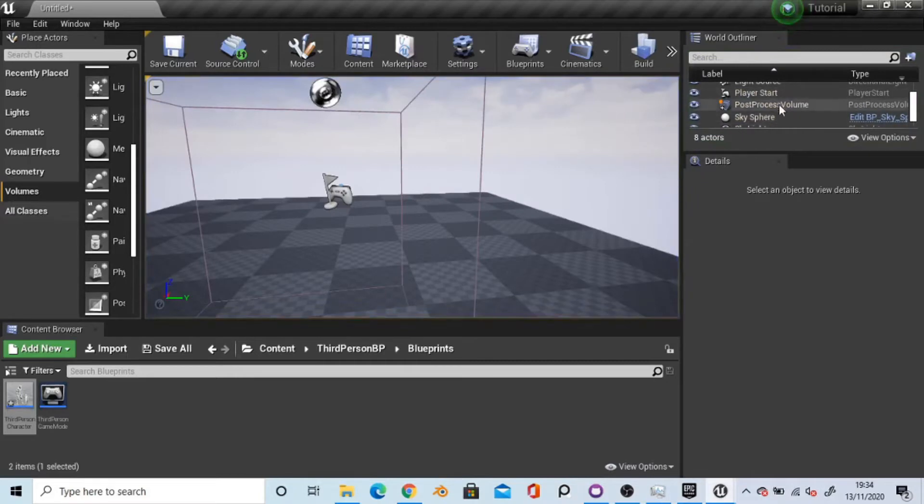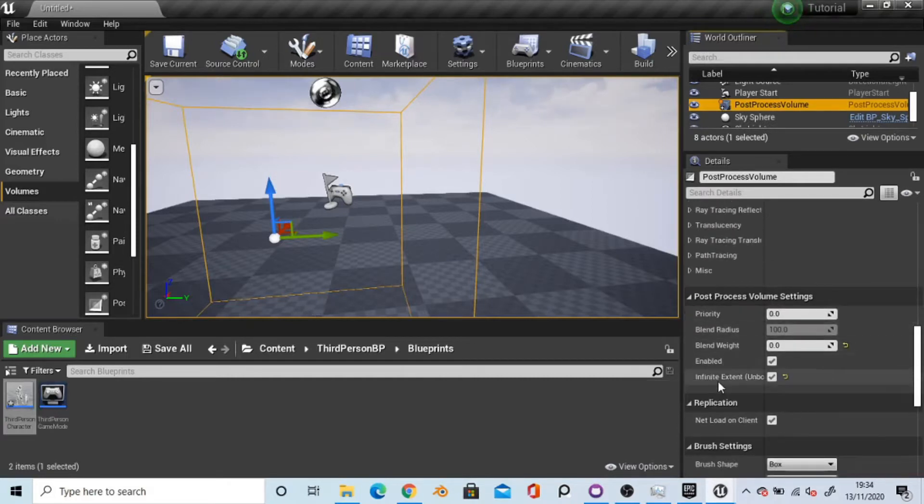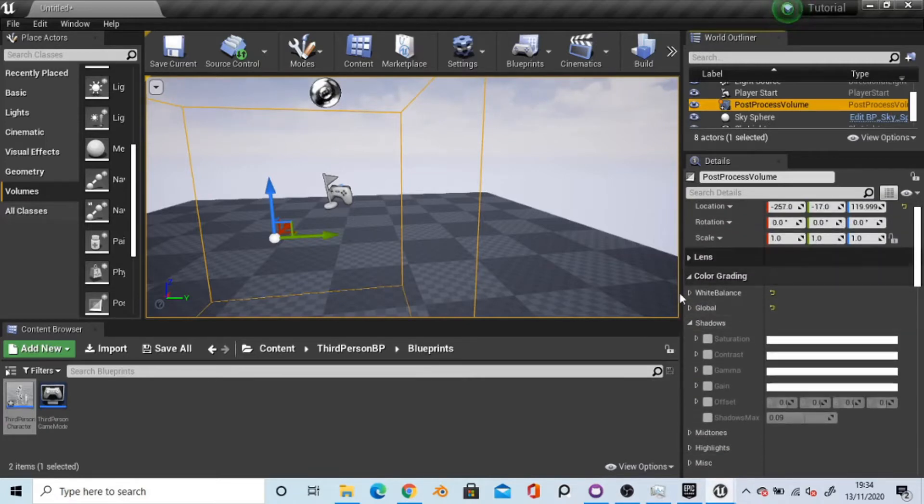Post-process effects come from the post-process volume that you put within the level. You could put it on the player but I think in the level itself would be a lot better. The effects I've got are enabled and infinite bound, and if you scroll up you should see something called colour grading.